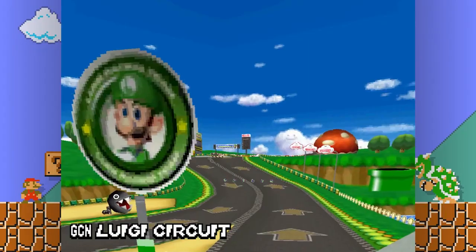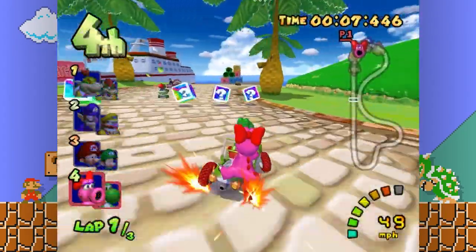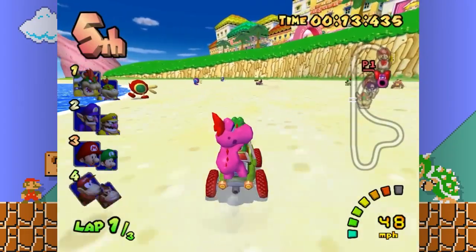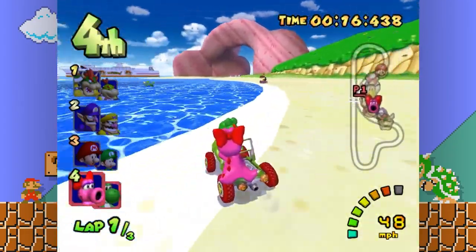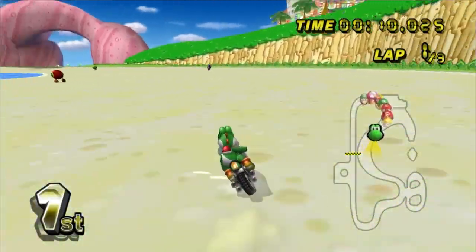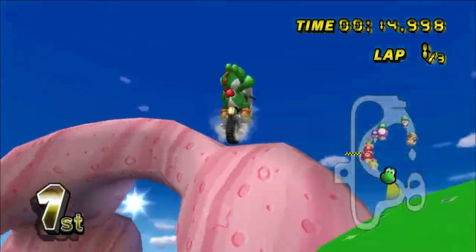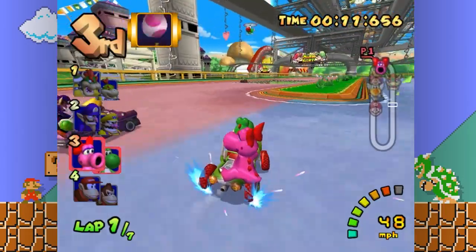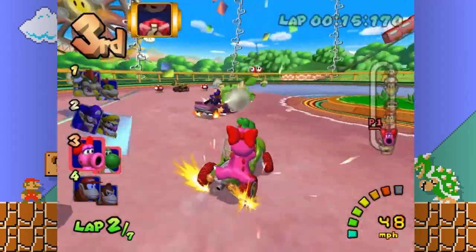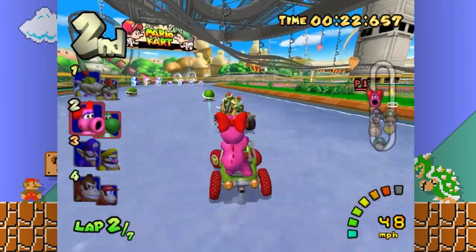The next track I want to talk about is the GCN Luigi Circuit replacement: Peach Beach. I understand that this track is also a basic Mushroom Cup track, but at the same time, anything is better than three circuits in one cup. Plus, this track would be easy to recreate, as it's not too big. Now, I do acknowledge that this would mean Peach Beach couldn't be in Mario Kart Wii — to that I say, put Baby Park in Mario Kart Wii in its placement. I don't like Baby Park, but at least the more chaotic nature of Mario Kart Wii items, as well as the bikes, would make this track a lot more faithful and less terrible.